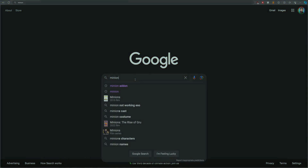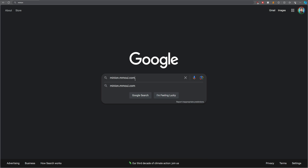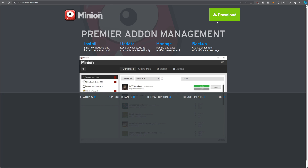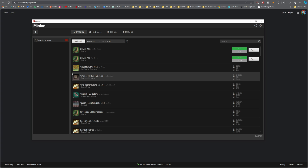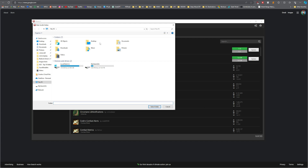First off, if you're thinking that add-on management might be time-consuming, let me put those fears to rest straight out of the gate. With the Minion Add-On Manager, it's super easy to find what you're looking for and keep those add-ons up to date. Head over to minion.mmoui.com and download their Add-On Manager. Once it's installed, open up the program and click the plus icon. This will allow you to select ESO and find the add-on folder.